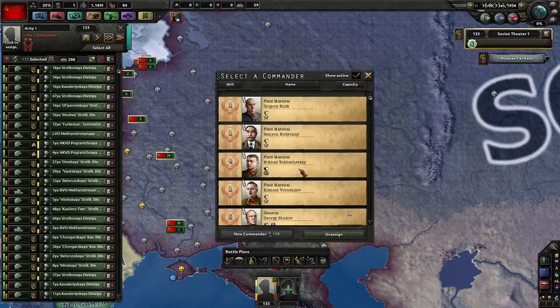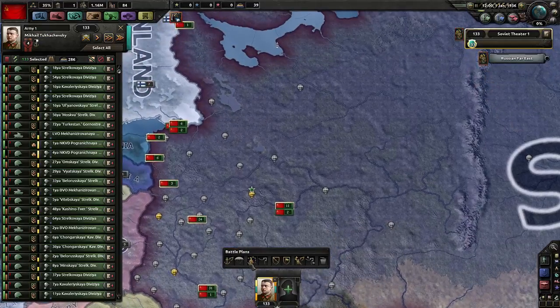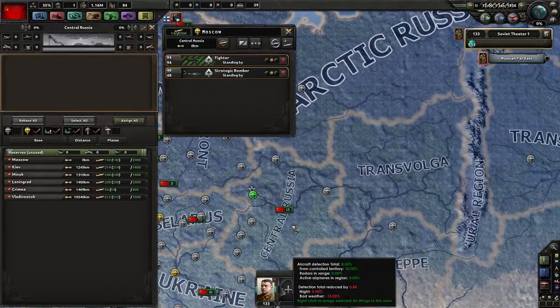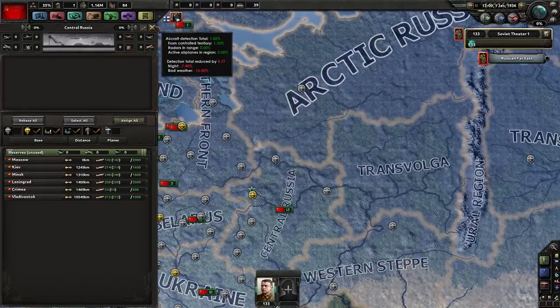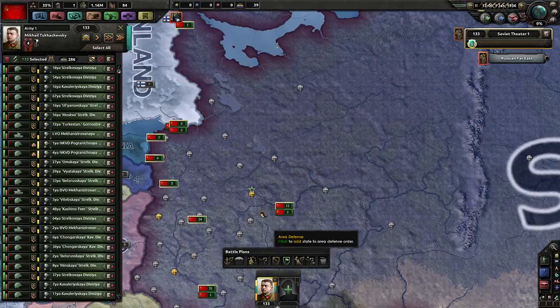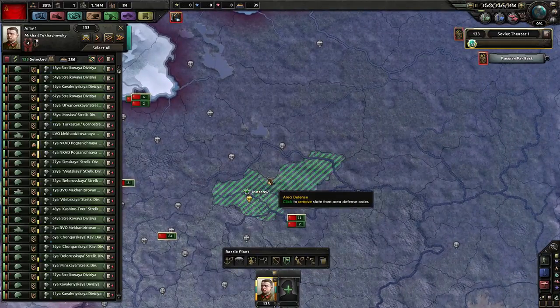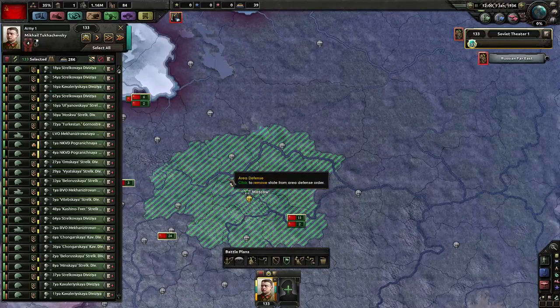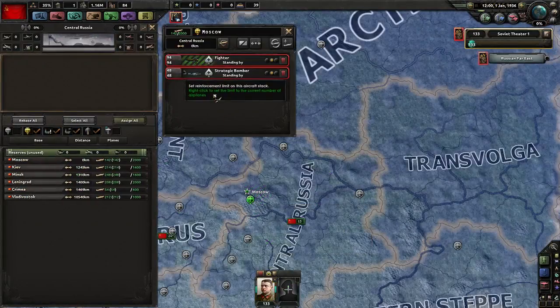We'll get Nikolai Tukhachevsky. Okay, garrison Moscow and the surrounding areas and have him train. And go into planes.